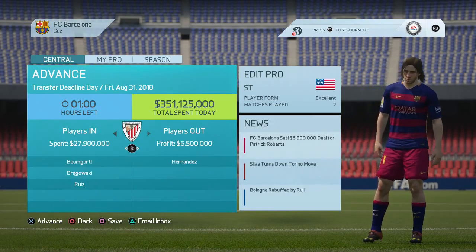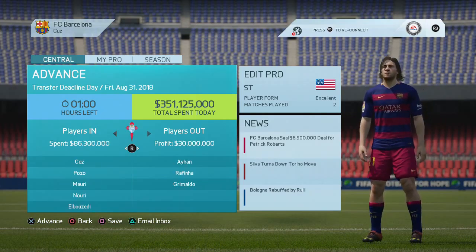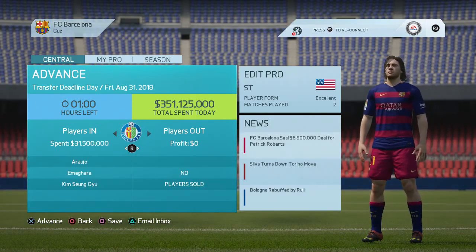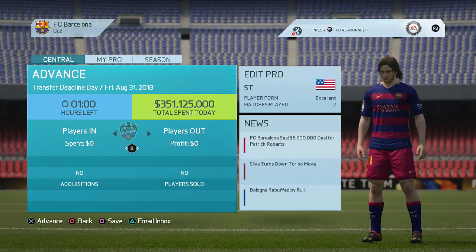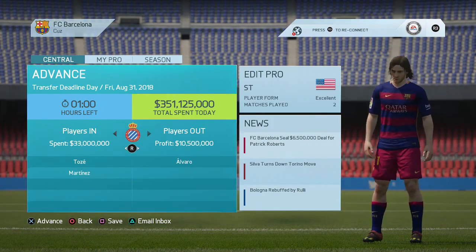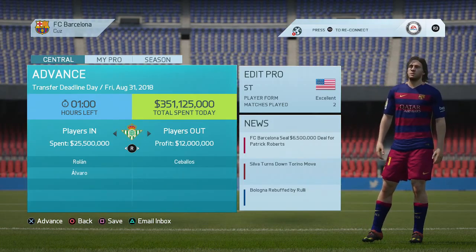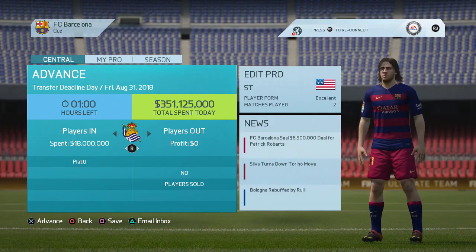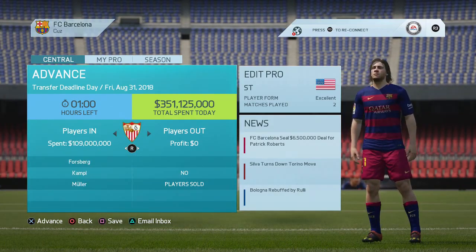Welcome to episode 67 of FIFA 16 My Player Series, and we've reached transfer deadline day, so we'll scroll through here. Feel free to stop anytime you want. A couple of the main moves: my old friend Thomas Muller moving on to Sevilla, so we will battle it out for the golden boot again this season. And Valencia with the big moves this transfer window, as they pick up Kevin De Bruyne and Pjanic.